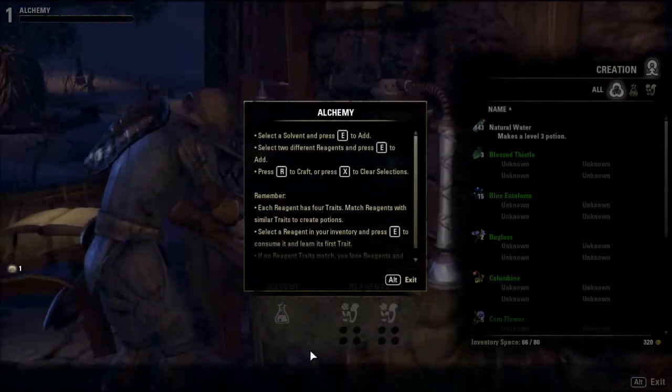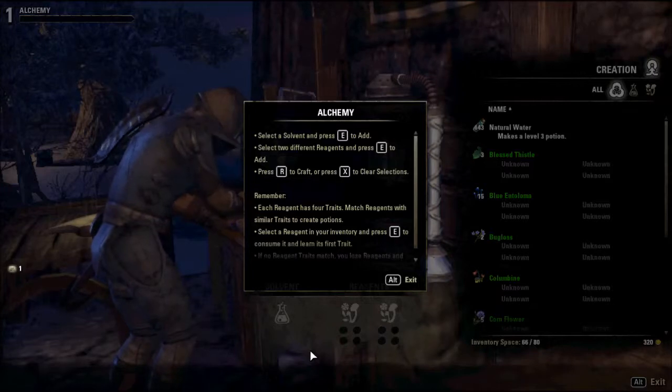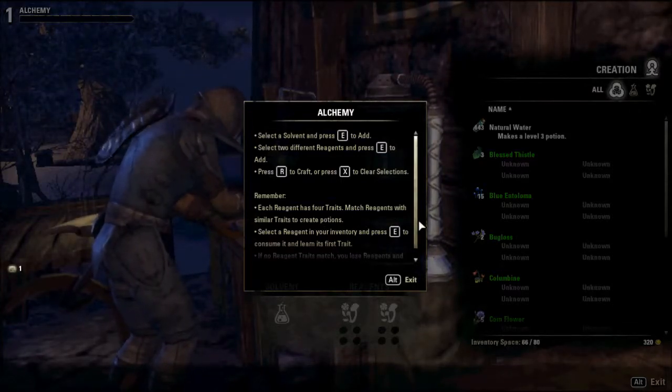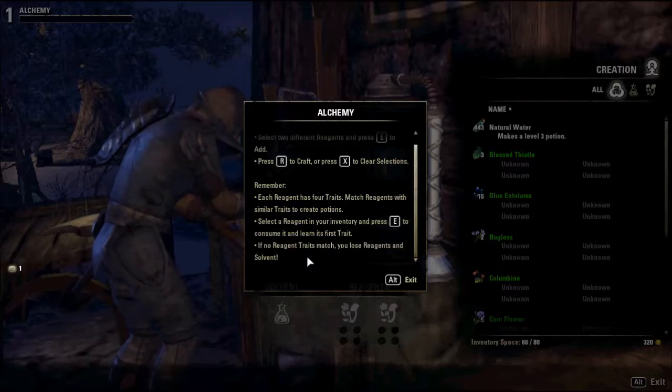Select a solvent and press E to add. Select two different reagents and press E to add. Press R to craft and press X to clear selection. Remember, each reagent has four traits. Match reagents with similar traits to create potions. Select a reagent in your inventory and press E to consume it and learn its first trait. No reagent traits match your loose reagents and solvents.